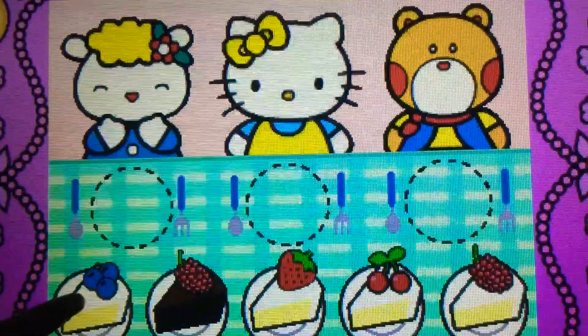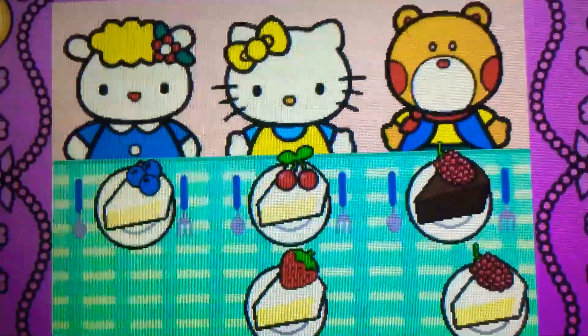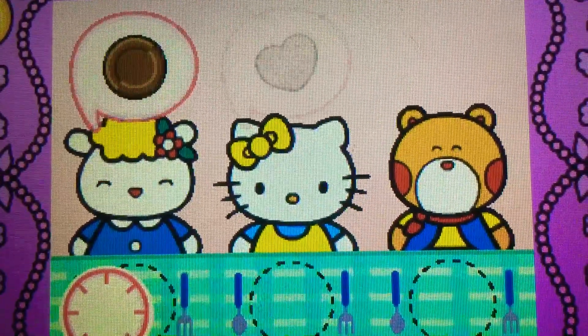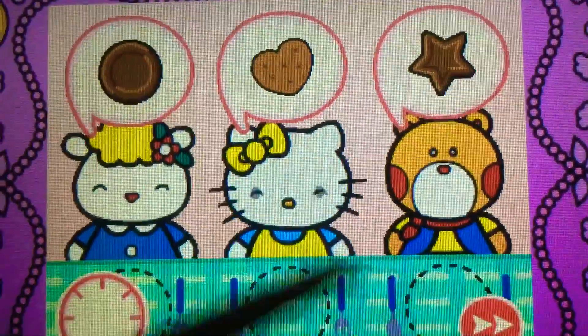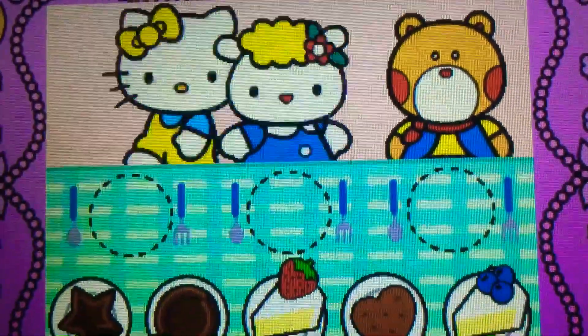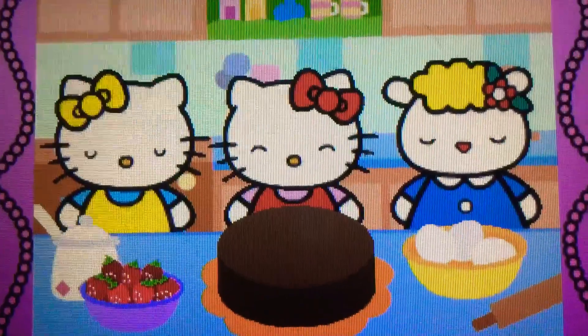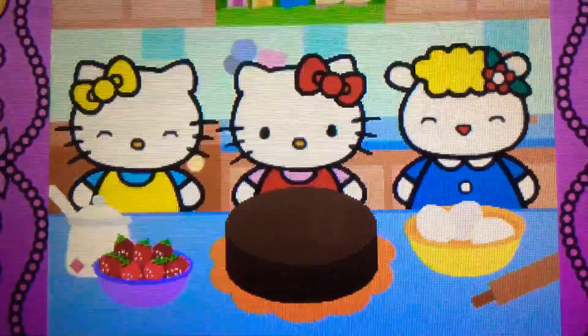Drag the correct food or drink to each character. That's right! Yum! Hello Kitty and her friends think the food is delicious.